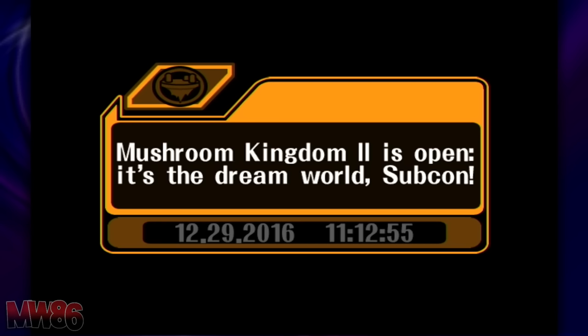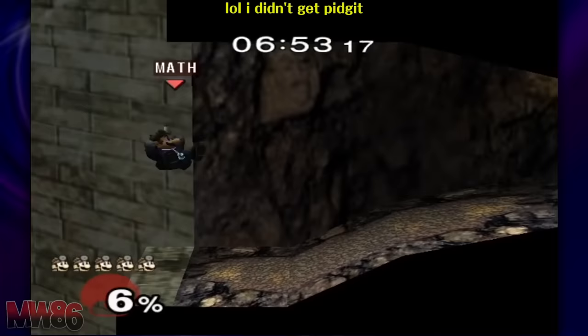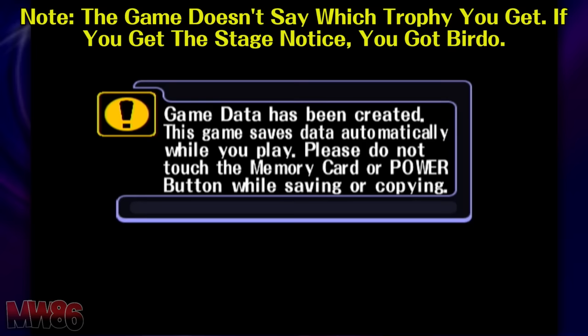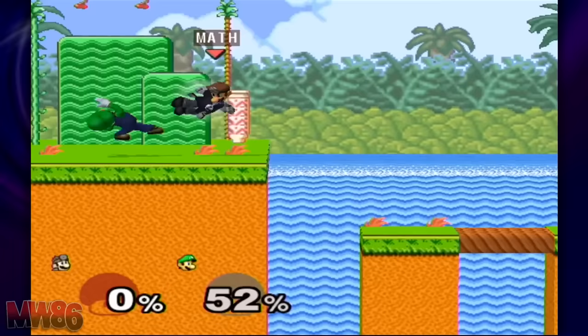Mushroom Kingdom 2 is a stage that can be hard or easy to unlock depending on your luck. To unlock it, you must collect either the Birdo or the Pidgeot trophy — both are random collectibles. Birdo is available at the start of the game, whereas Pidgeot becomes available after completing Classic and Adventure once each. The trophies can be found in one-player modes or in the lottery. Funnily enough, a trophy is randomly given to the player when a save file is started, so this can be the Birdo trophy — meaning you can be very lucky and unlock the stage immediately. Otherwise, get to grinding those hard-to-get coins.